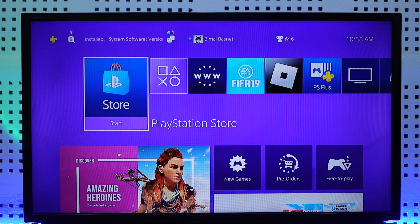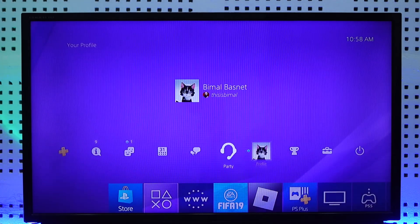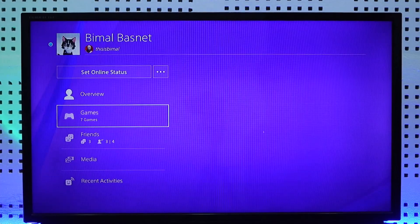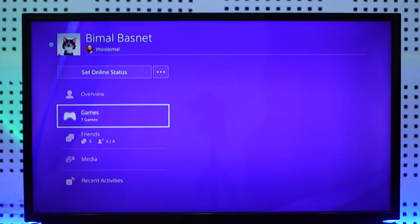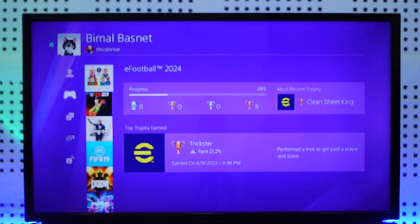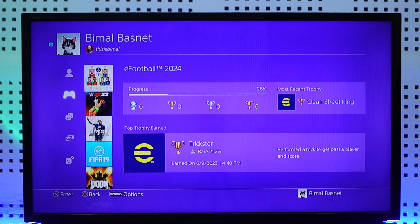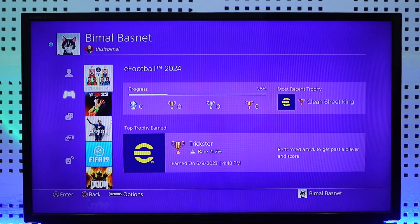If you have a PS5, you would need to go to the profile section and then go to the games section. When you go to the games section, you should be able to see the progress of that game alongside the number of hours you have played for that particular game on PS5.